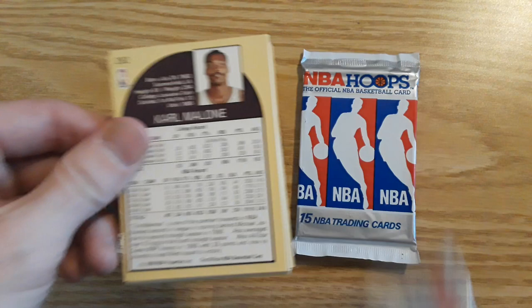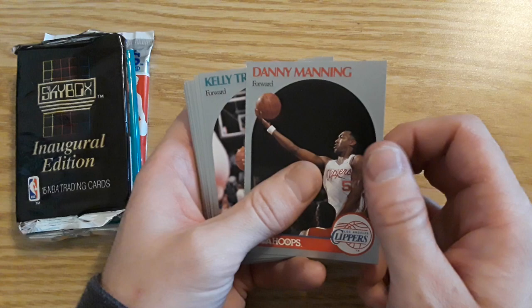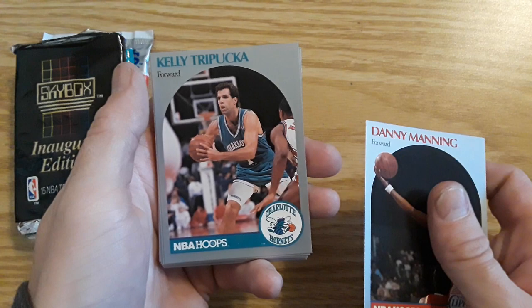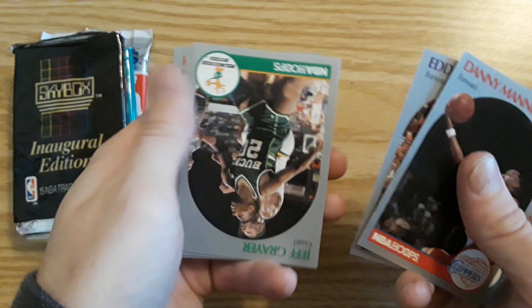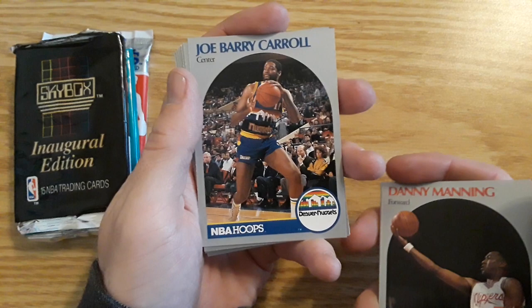We'll see if we can get any Michael Jordans. We have a nice Karl Malone there. We'll do an NBA Hoops and then a Skybox. If there are any valuable cards you know of, let me know. Danny Manning — and as you've seen on the Karl Malone, this is what the back of the cards look like. Kelly Tripucka, Jim Paxson, Scott Skiles — I think I was one or two years old when this came out. Eddie Johnson.